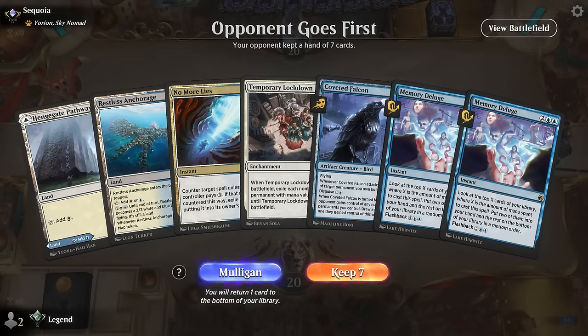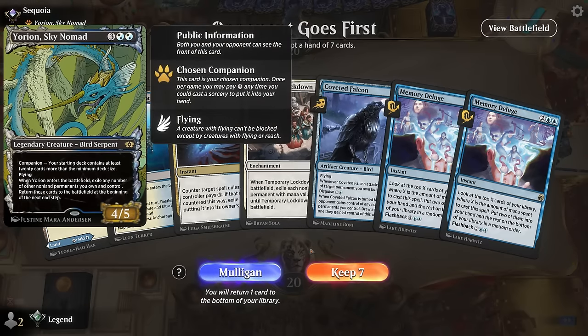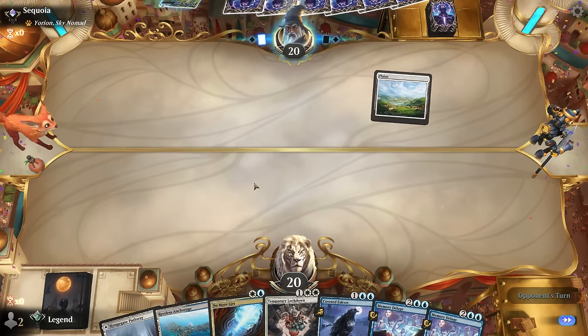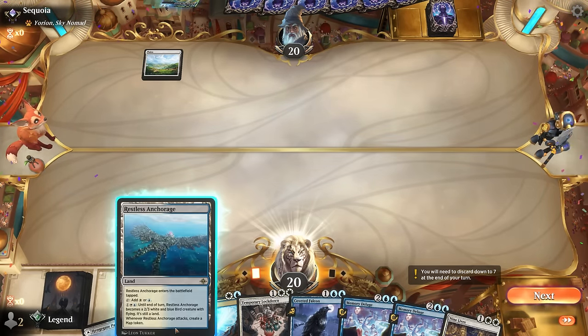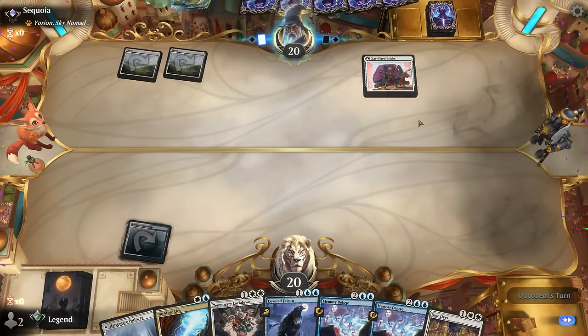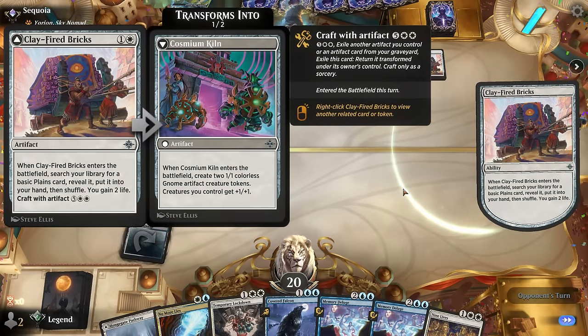Game 5 — we're on the draw with a pretty slow hand but as soon as we find land three we have Lockdown to catch up against aggro. Yorion suggests this is a control deck — Lockdown isn't a great card here but double Deluge is. We just need to hit our land drops. Probably an above-average hand for a control matchup. We find Nine Lives — hopefully the opponent isn't running sweepers that can destroy enchantments. Clay-Fired Bricks suggests mono white Yorion.